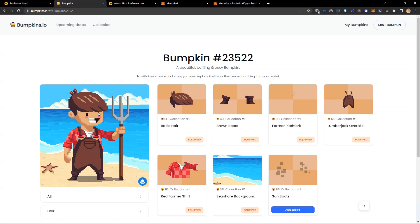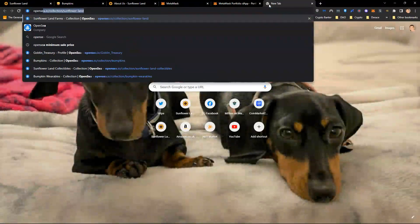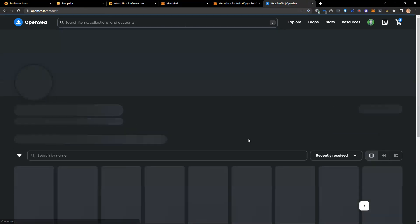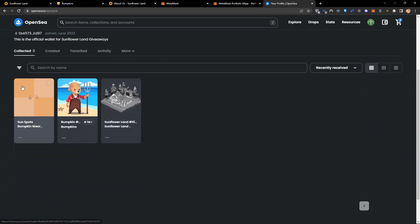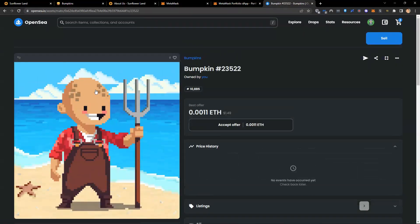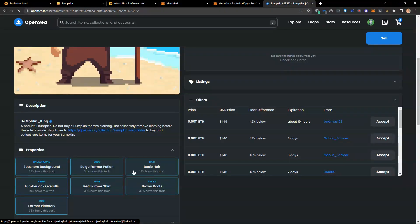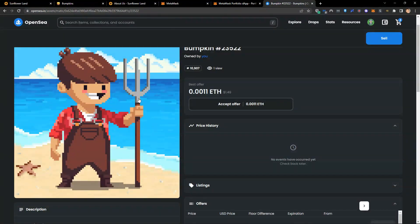If I come to a website like OpenSea — a third party website — and click on my profile, I can see the NFTs in my wallet. The NFT still shows the old look with sunspots. I need to refresh my metadata by clicking the three dots and selecting refresh metadata. That pulls the latest metadata, and if I refresh again, it will go from sunspots hair to basic hair — and there you go, it's updated. It normally takes about 30 seconds to a minute.